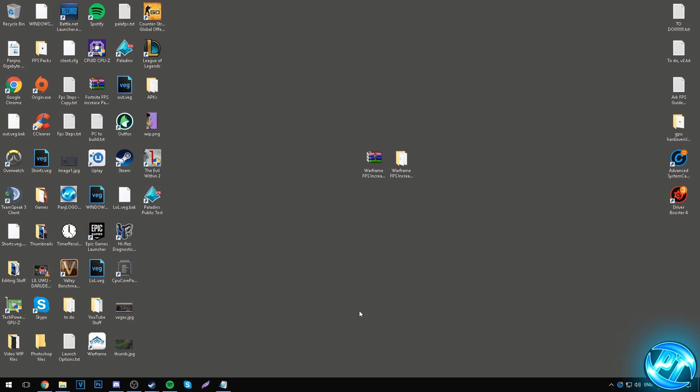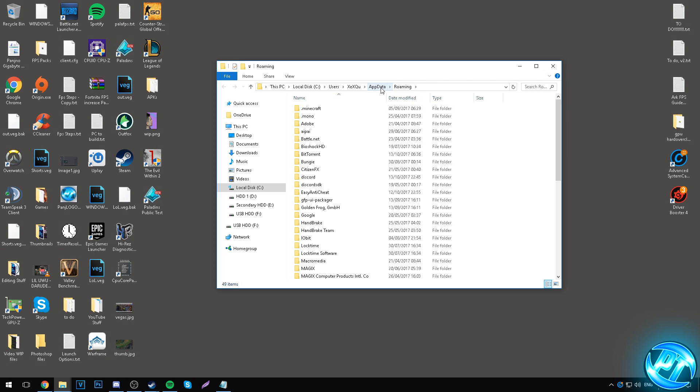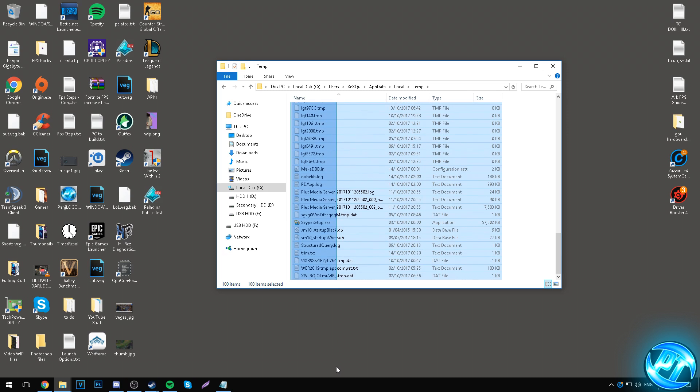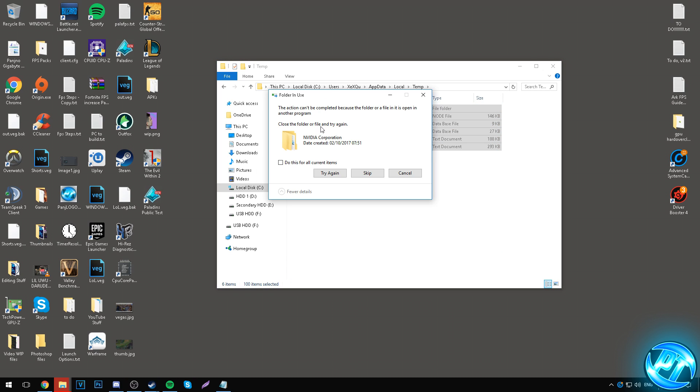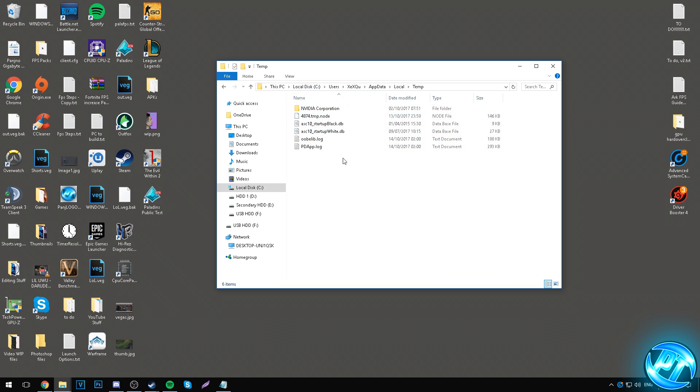Now delete your Windows temporary files. Go to the bottom left, type %appdata% and press Enter. Navigate up to the AppData folder, go into Local, and scroll down to the TEMP folder. Highlight everything inside, right click and delete. Press Yes, and if it says the action cannot be completed for some files, hit Skip. You'll be left with around 10 or so files that couldn't be removed — that's fine. Empty your Recycle Bin when done.